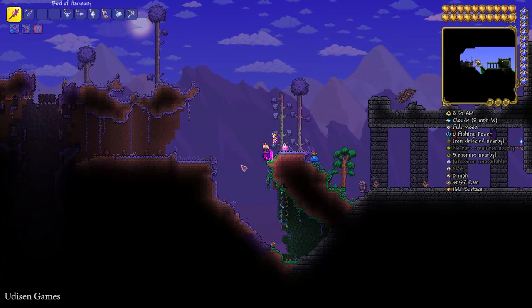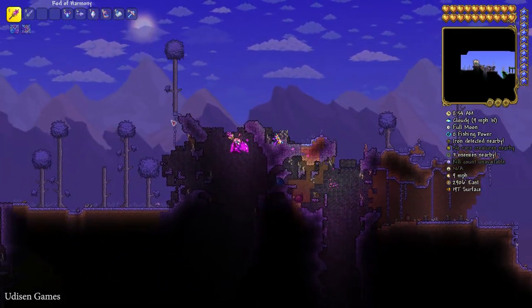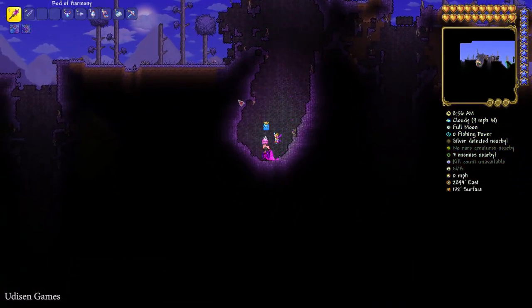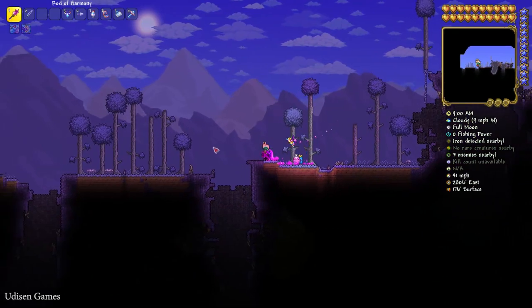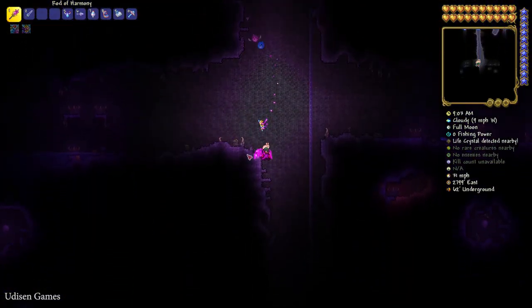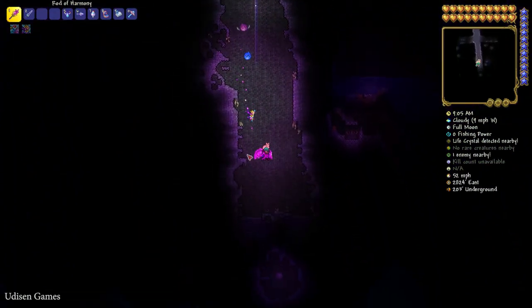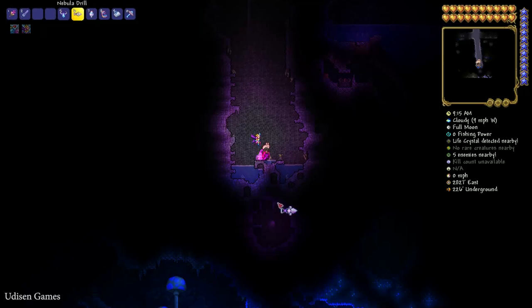Now pay attention to the different holes inside this biome: hole number one, hole number two, and hole number three. Go to hole number three, then we must go to hole number four and reach the bottom of this hole — deeper, deeper, deeper. Perfect. Note hole numbers one, two, three, and four. Go to the bottom of this place and use your favorite drill.